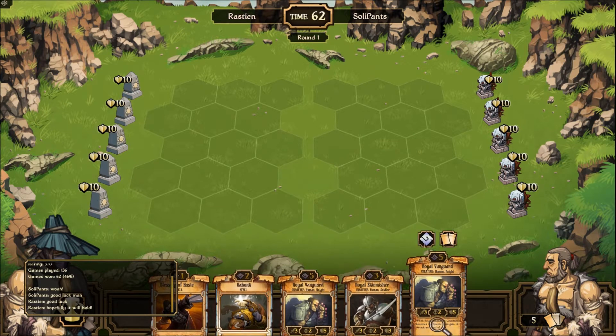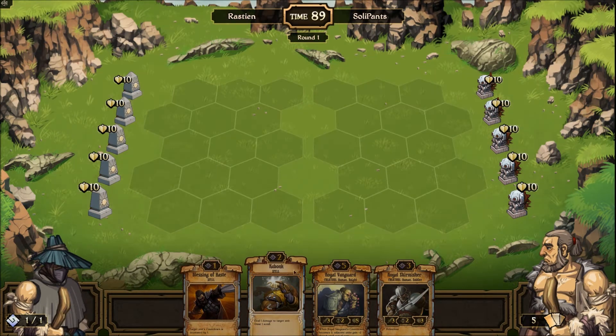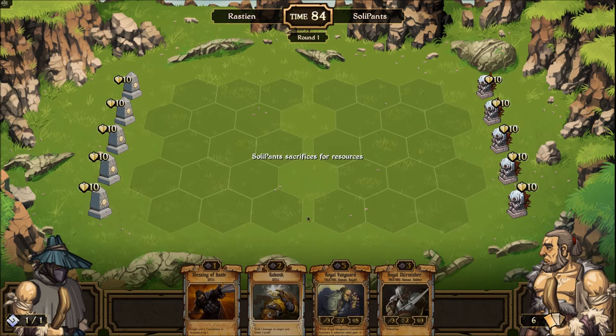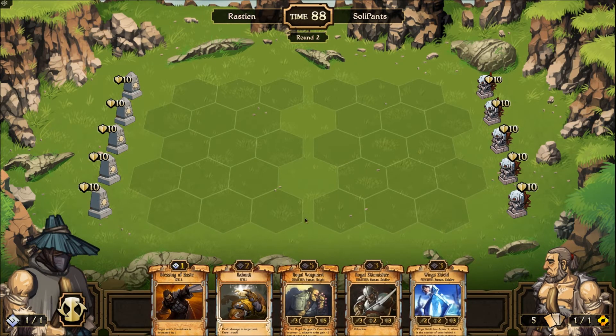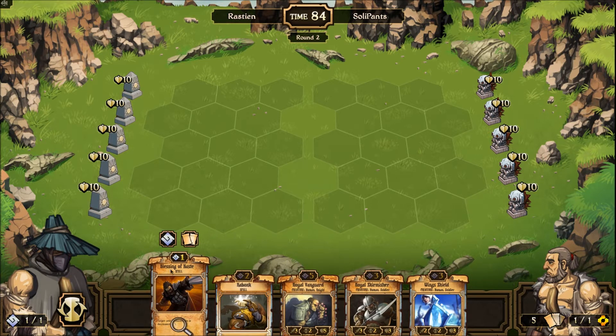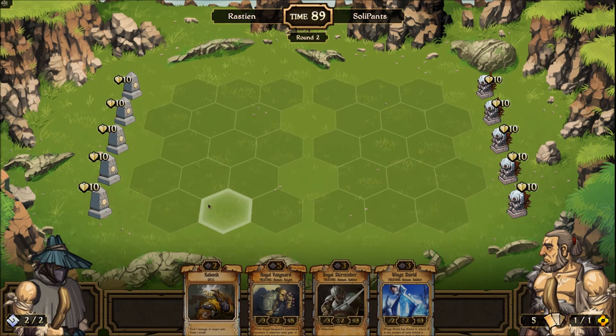Starting hand: two Royal Vanguards is a bit overkill. I'll hold on to Blessing of Haste, and I've got a Kabonk there to pop stuff should I need to. Let's see what he plays. Energy! The old fun of Energy. Probably not going to need that Blessing of Haste, so I'll sacrifice that. What does this energy player have in store for me — we shall see.